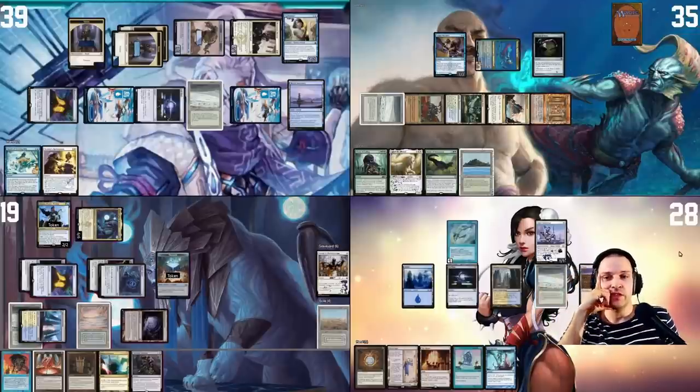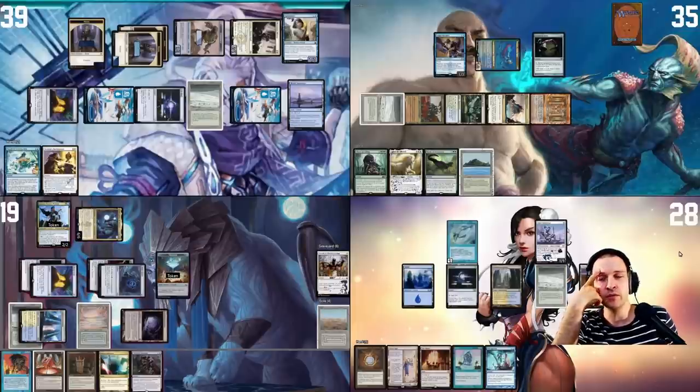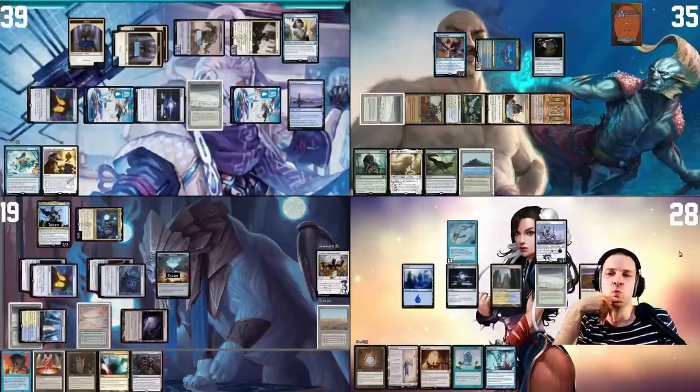On my turn, I'm not that close to winning and it feels like everyone else is closer. Snap and Into the Roil are pretty good here, and sitting back with Mystic Remora and Esper Sentinel drawing interaction and bouncing things might be a good way to get there slowly. I really want to cast my commander but tapping out feels too risky right now. I have the Mystic Remora so we're going to stick with the fish.